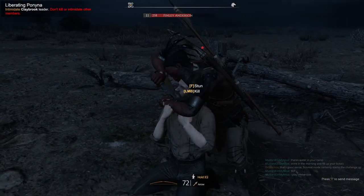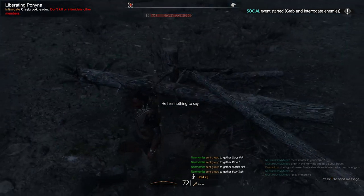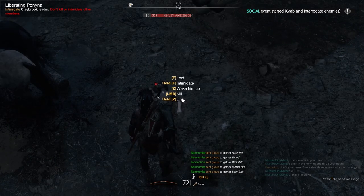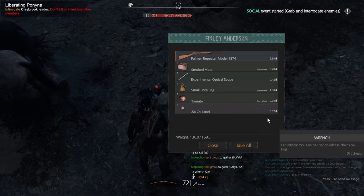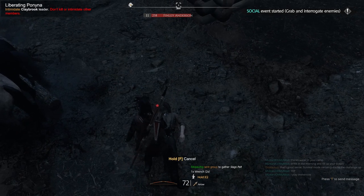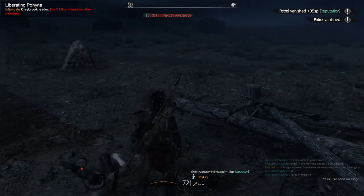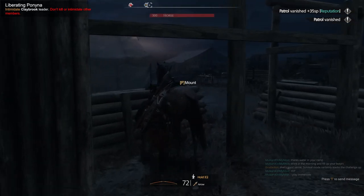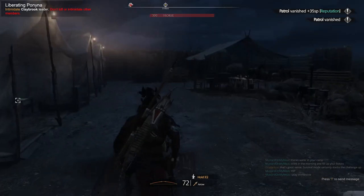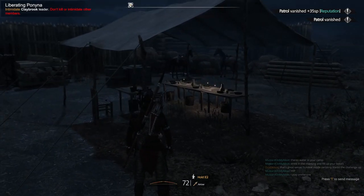I want to give him a little time to interrogate too, because then they can give you more information. There's a wrench — that's a good one to have if you're trying to take out trains. That patrol's gone. Let's get in the middle here before I end this little tutorial. We're going to burn this camp.